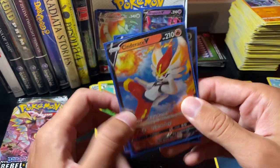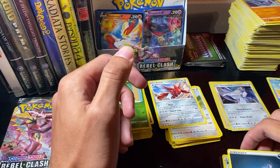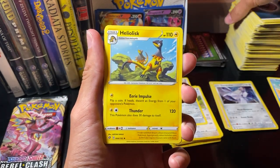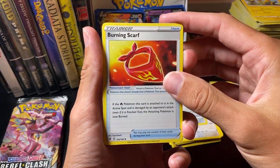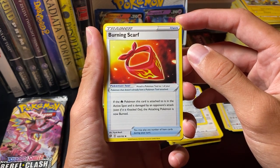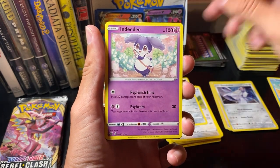Let's look at Malamar — yeah, the arts do go down that far in general, but Cinderace just has really short ability and attack descriptions. Darkness Energy. Heliolisk. Burning Scarf: if the Fire Pokemon this card is attached to is in the active spot and is damaged by an opponent's attack even if knocked out, the attacking Pokemon is now burned.